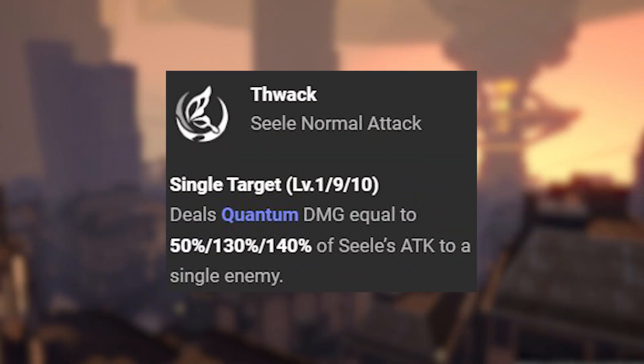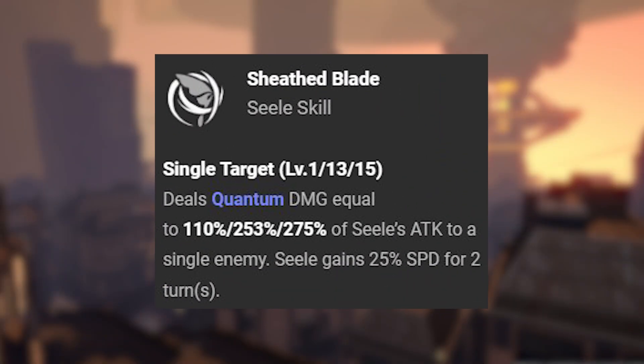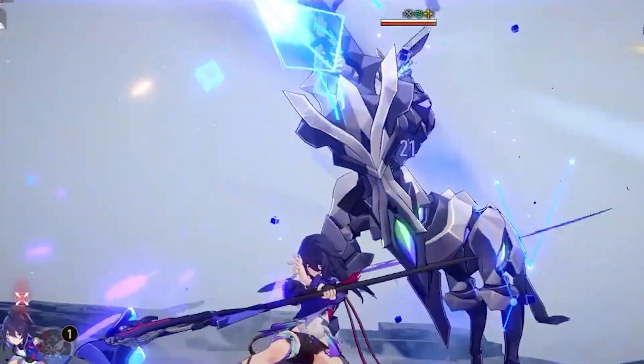Her skills — her normal attack, Thwack: Sealy deals quantum damage equal to a certain percentage of her attack to a single enemy. Her skill, Sheath Blade: Sealy deals quantum damage equal to a certain percentage of her attack to a single enemy and gains 25% speed for 2 turns.